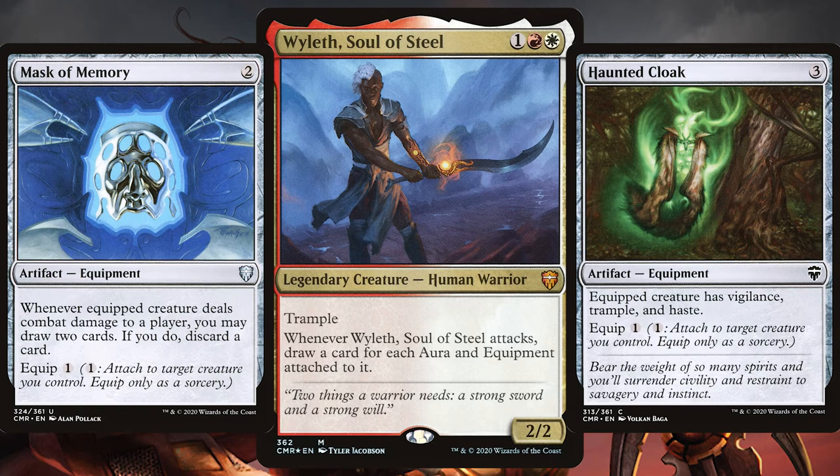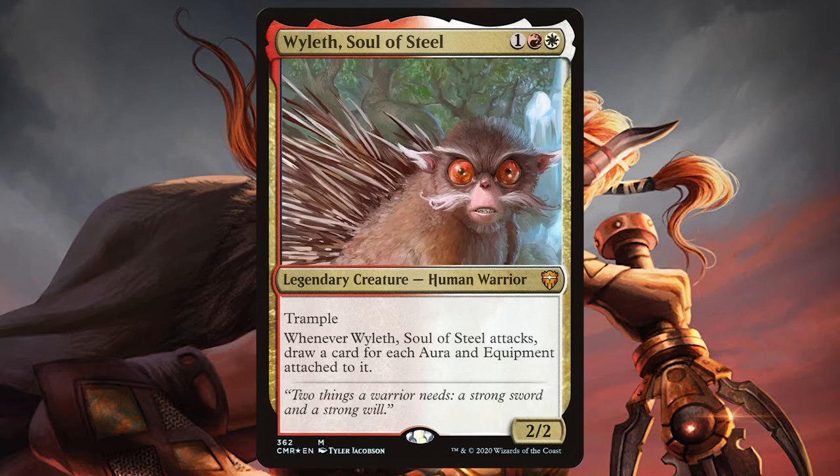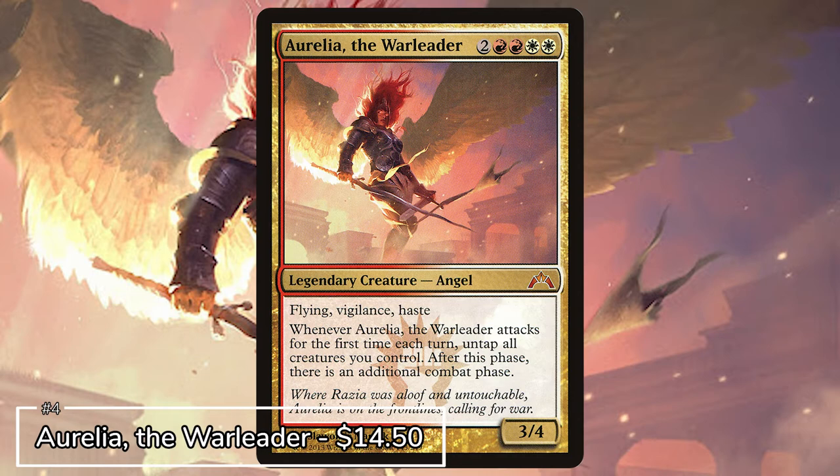But this time instead of spreading the equipment love, we're stacking it all on Wyleth — getting it super strong and then hopefully drawing 5, 6, 7 or maybe even more cards. A super fun card that if you can keep protected and keep on the battlefield will be very fun to use against your opponents.